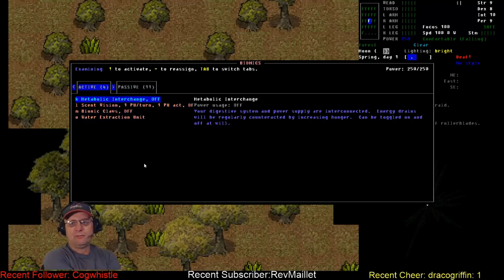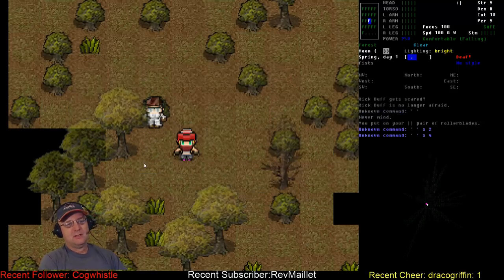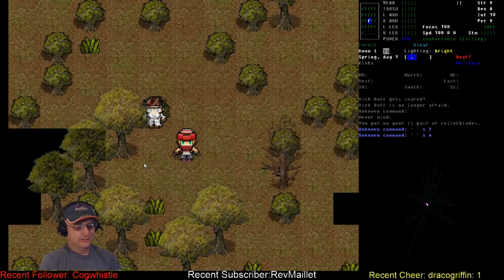The expanded digestive system lets us extract more nutrition from food, and we're highly resistant to foodborne illnesses and can sometimes eat rotten food. Metabolic interchange will help us get our power back. So the bionic claws are probably the only thing I'll be activating that burns power early on. Let's take a look at our map.